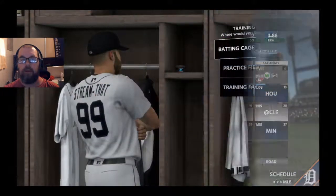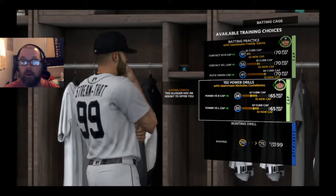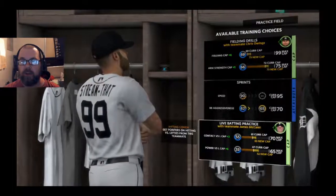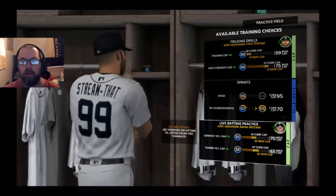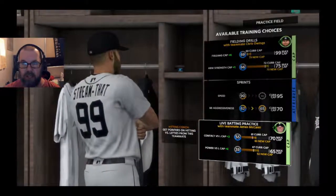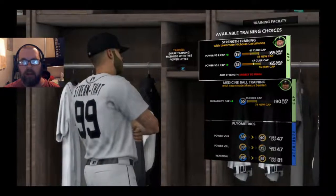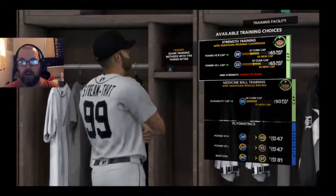Let's get into the games. First we have a training session. We can raise our power cap, or our contact and plate vision cap. We could improve our speed, or our contact and power against lefties. We can also increase our power cap or our durability cap. If we increase our durability cap, we will no longer be at the cap, so I think that is what we are going to do.